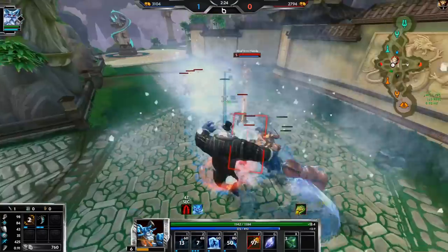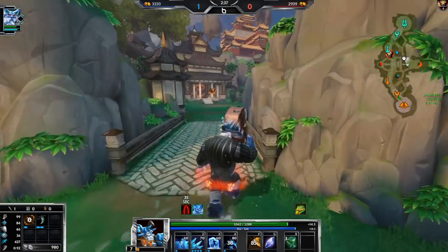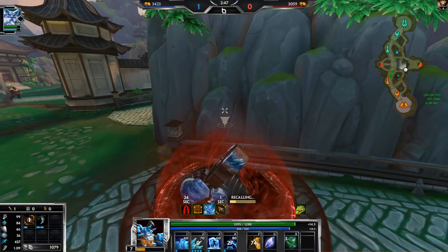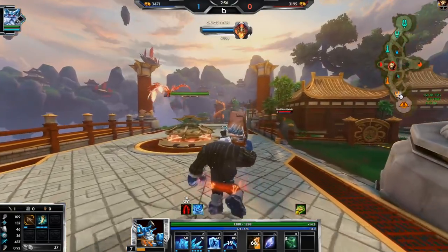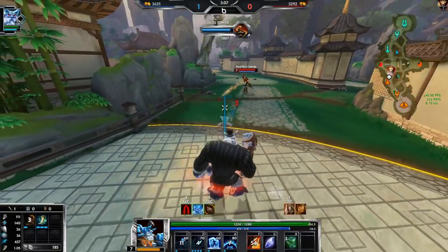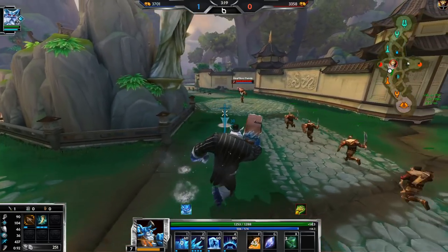Let's try to wall off the impale. It looks like he's going Transcendence, so he's going to have a huge amount of power. I can actually back for my Bancrofts here because there are no buffs up. I lose a little bit of farm in lane but I get the power spike from Bancrofts immediately. I could have stayed, but I'd lose what, like two minions to tower?